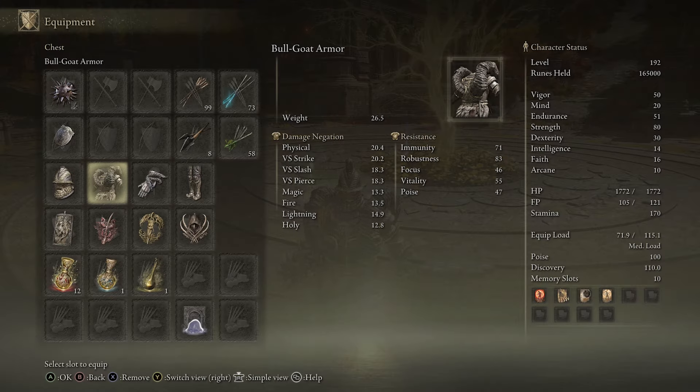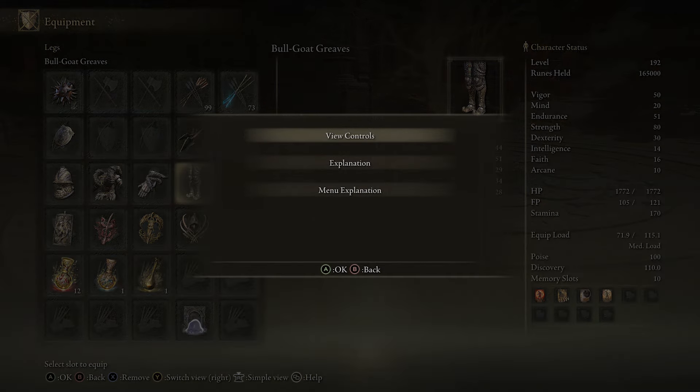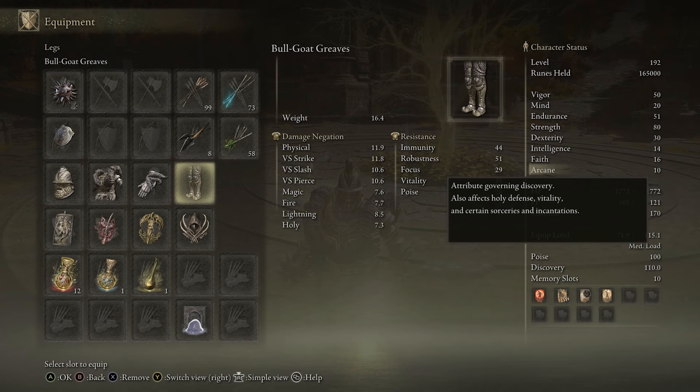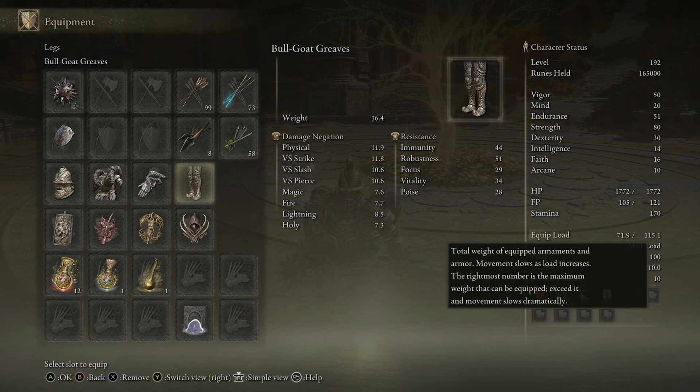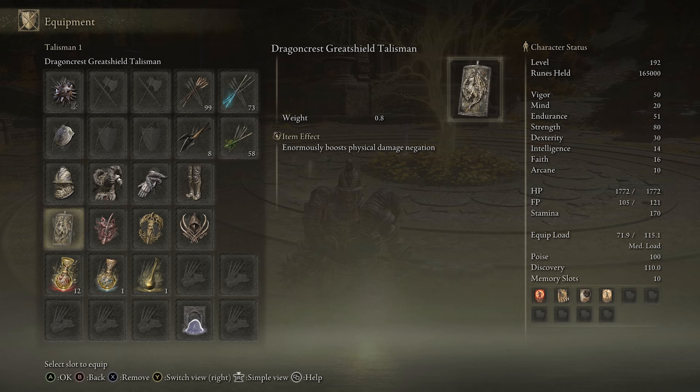For armor, wear anything with the highest poise possible while still maintaining your medium roll, which you absolutely need — we have no other way of avoiding damage other than the iframes of the medium roll. This is also why you want to put a lot of points into endurance, which I forgot to mention earlier, so you have a higher equip load to actually medium roll.